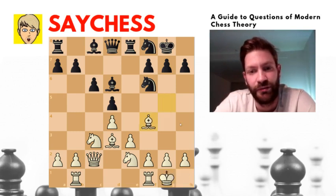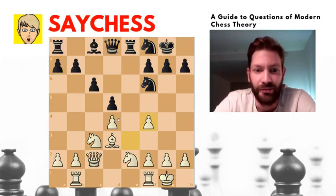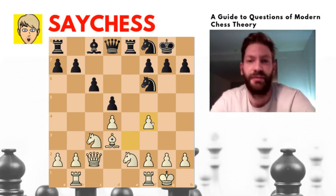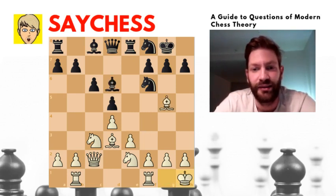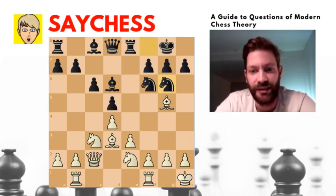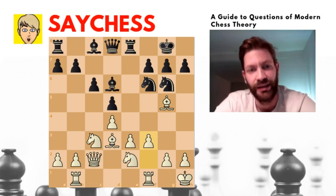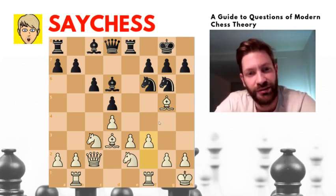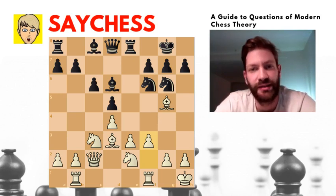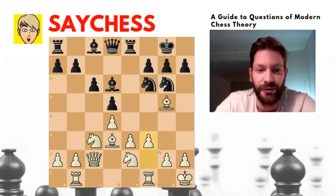Another move would be b4, but then black could recapture and white would have doubled pawns on the f-file. So king h1 is a really good move. After knight g6 and f3, Botvinnik sees, according to Lipnitsky, that there are no really weak spots in black's position. So instead of trying to maneuver pieces into weak squares, which there are none of, he will try a plan of occupying the center with his pawns.